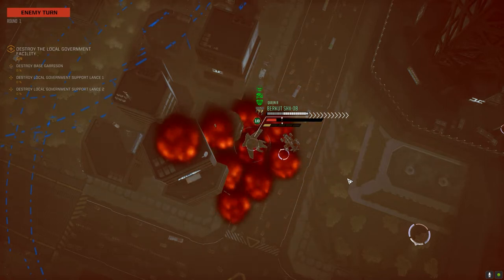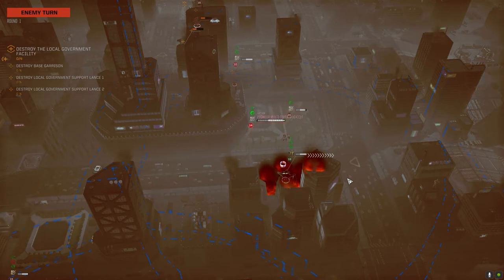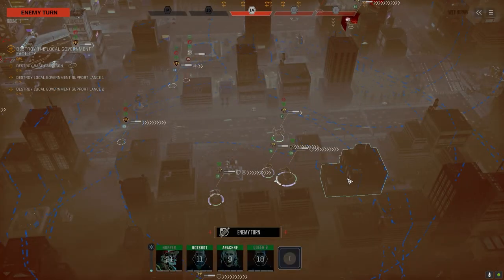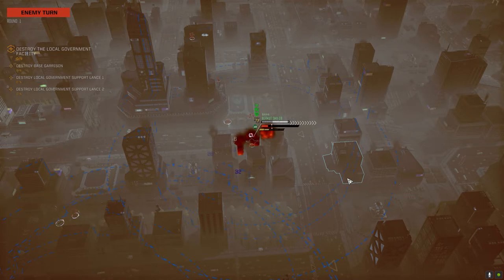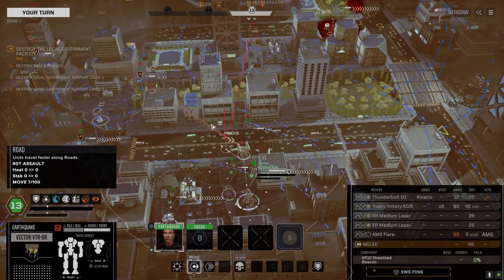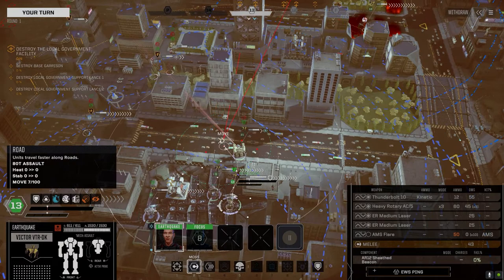Oh, got a hit! A lot of building damage, not a lot of mech damage. I feel good about getting rid of those mechs — we just don't have the C-bills. If I had lots of money, no problem, but I don't, and when you take massive damage because of it... if that Atlas had killed the Highlander like it was supposed to — where are we going here, let's go this way.